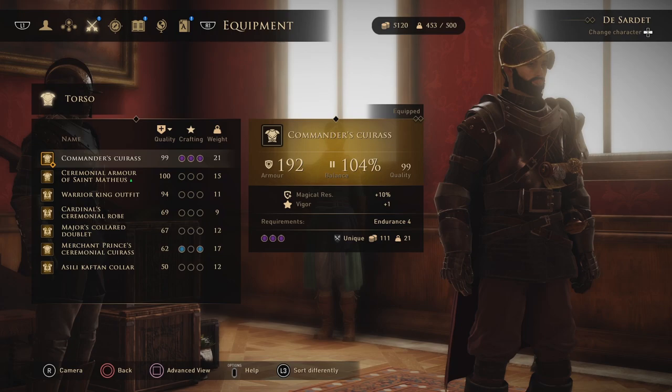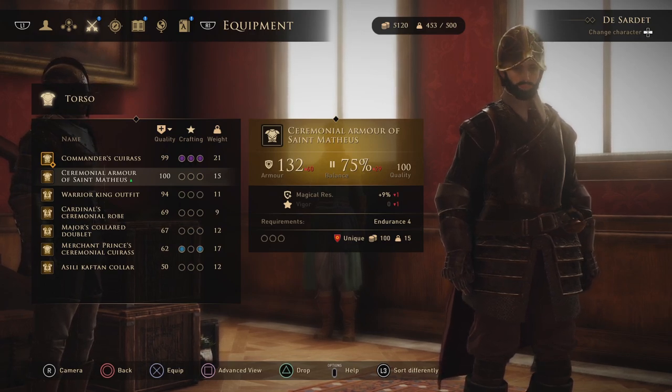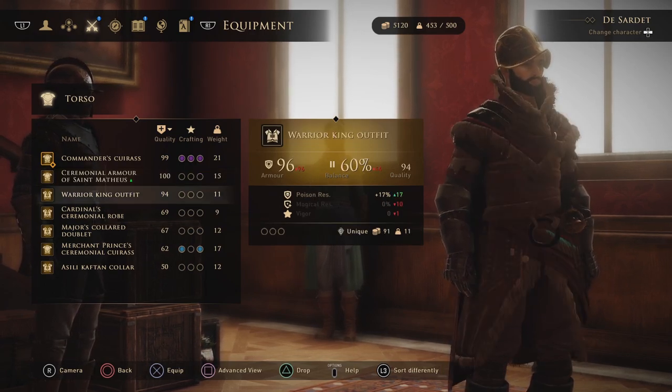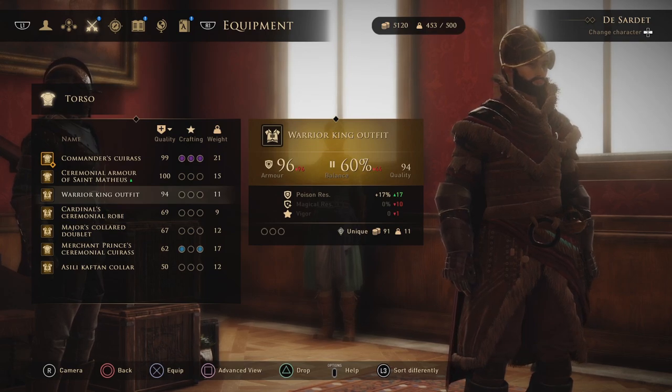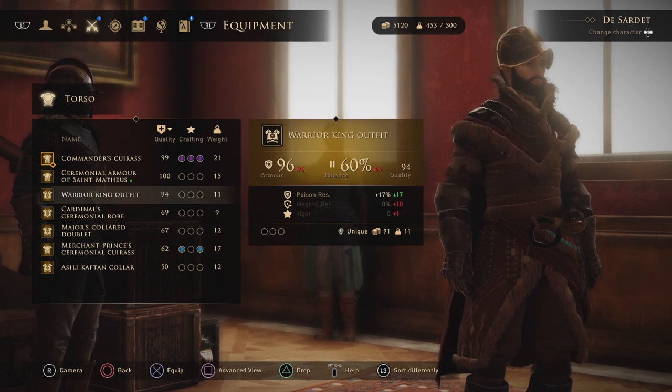Commander set can be obtained at the end of Kurt's personal quest - I have a video for that so you can check it out if you need more information. St. Mathias armor set can be found in the cave where you find stuff about St. Mathias himself - for the exact location you can check my video on it. Warrior King set can be found in two places: one place has gauntlets and boots, the other place has helm and torso piece. For the exact locations check out my video for it.